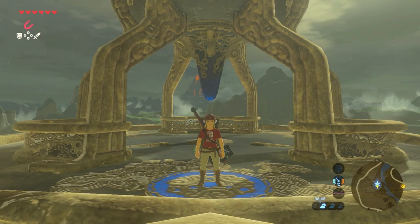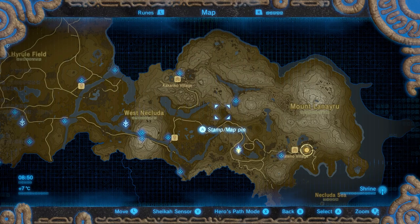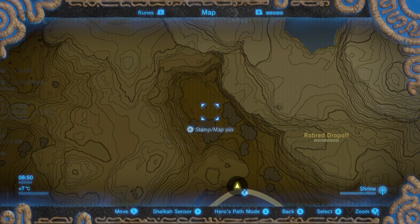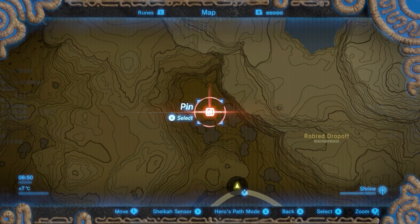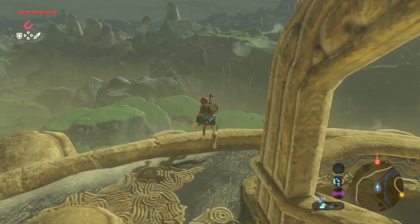The easiest way to get to this shrine is to start at Hateno Tower. Open your map and go to the area northwest of the Hateno Tower. Zoom in — here you can see all sorts of dots on the map. Place a pin there, then go back to the game and go towards the pin. Jump over the tower.